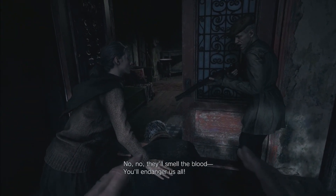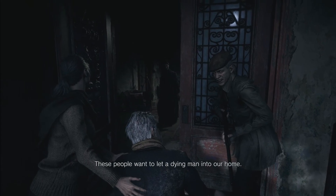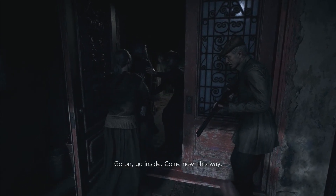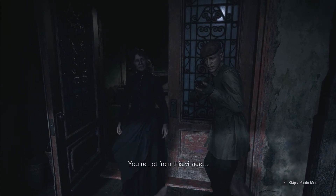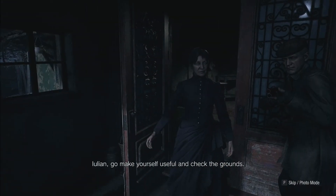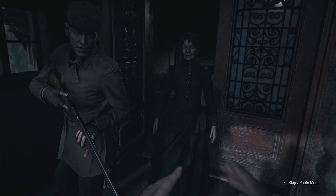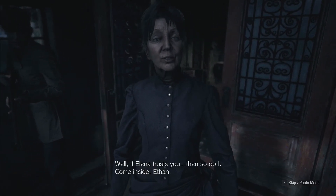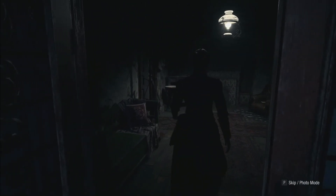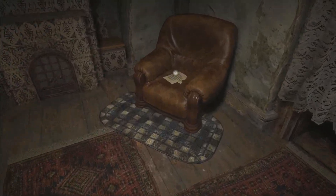Yes — let us in. No, they'll smell the blood, you'll endanger us all. My father will die out here. These people are going to let a dying man into our home — come now, these people are our friends, let them in. I'm Ethan. Go make yourself useful and check the grounds. Well, if Elena trusts you then so do I — thank you, come inside Ethan. Why don't we stay here for the night? Wait here, I'll check on the others.